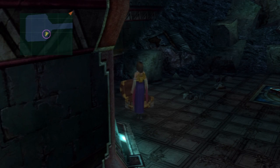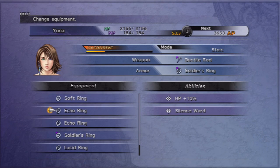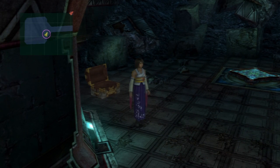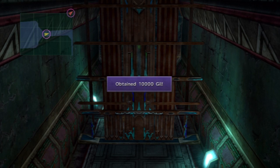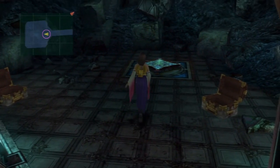Anyway, we get a skill sphere. Awesome. Lucid ring - what does that do? Probably like confused protection or something. A whole bunch of things, but I don't really care about it. The skill sphere will be really useful for learning Quick Hit for another party member. Ooh, nice - hidden treasure, right behind the bars.